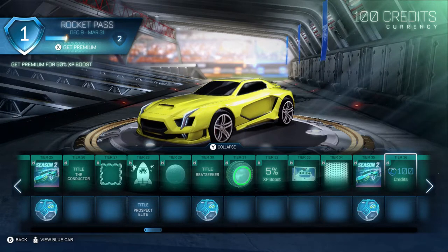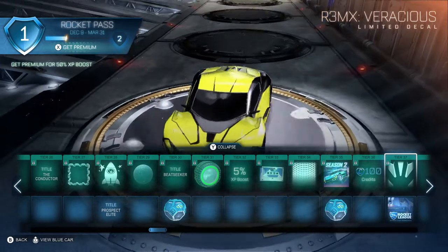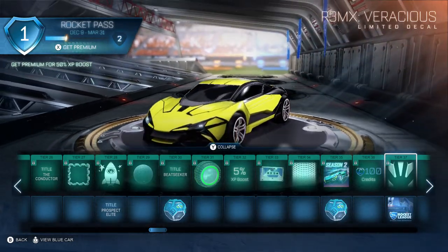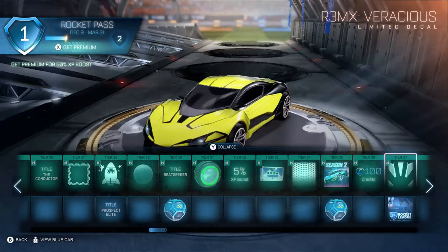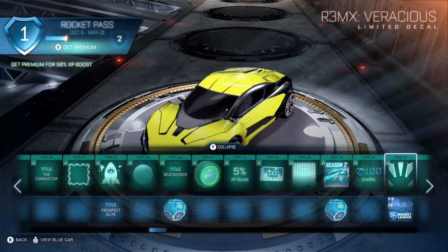Level 36 is 100 credits. These credits — by the way — you slowly get back what you've paid for the Rocket Pass if you level up to premium. You do slowly gain all the credits you spent on it back. Level 37 is the Remix Voracious decal. Interesting — this definitely looks like Edge Burst. We've seen Edge Burst on the Fennec. I don't know why they didn't call this the same as the other cars, but it's definitely the same decal. Still cool though.